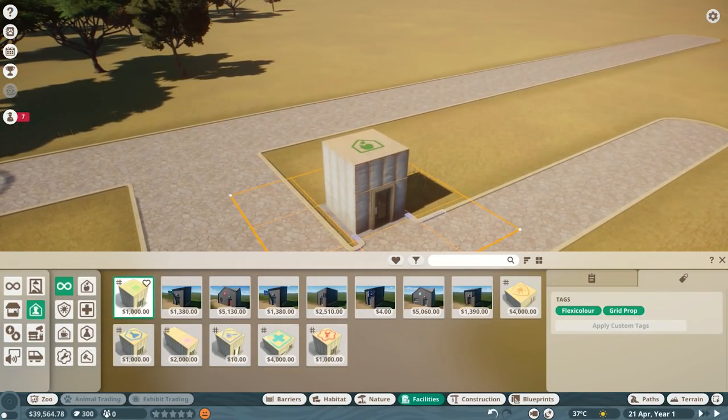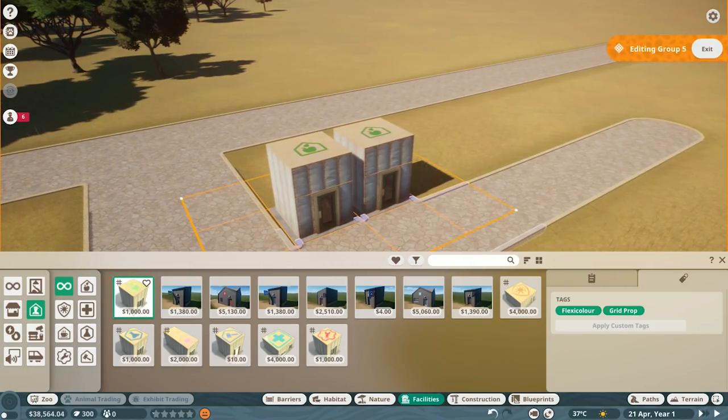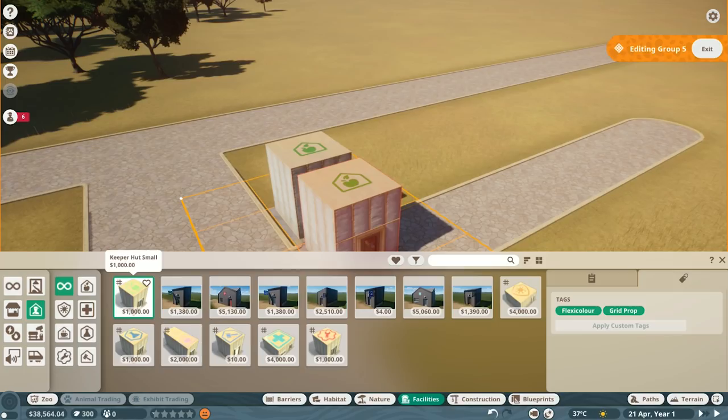So this is the Keeper's Hut. If you guys watch my career stuff, this is basically where all the food goes - this is where the zookeepers go to feed the animals. So it's a basic building but we definitely need it.